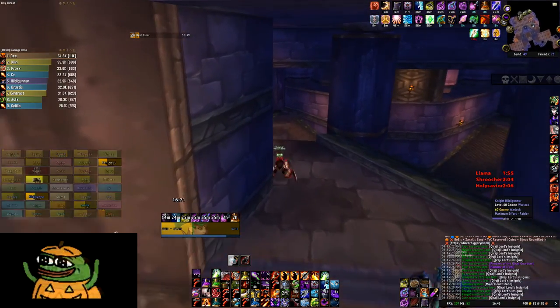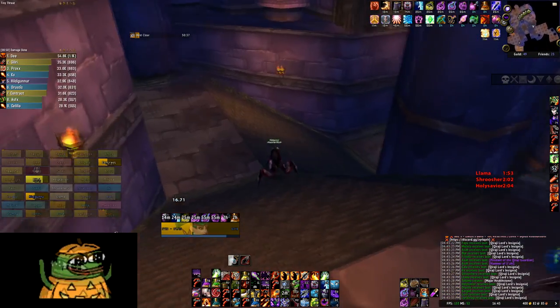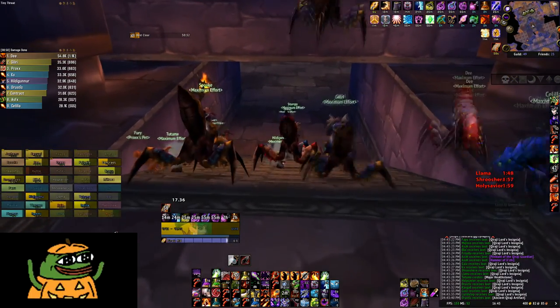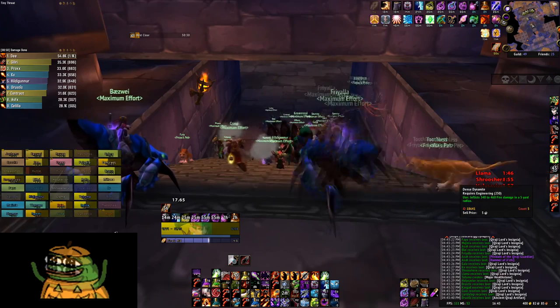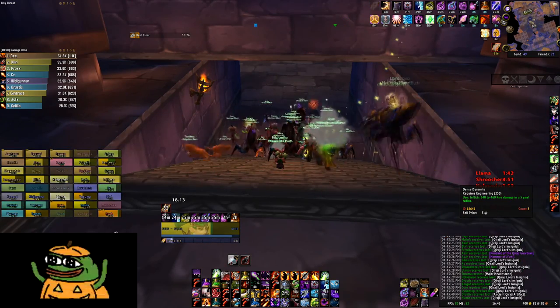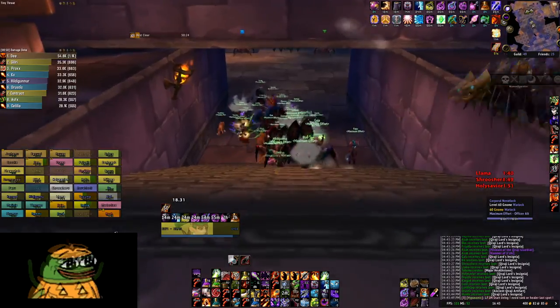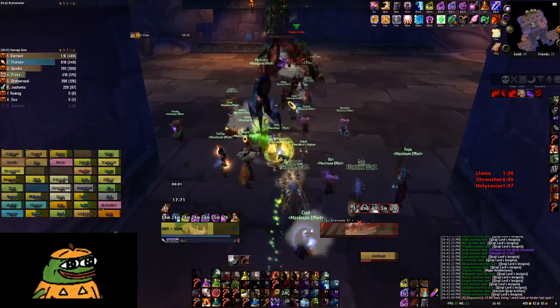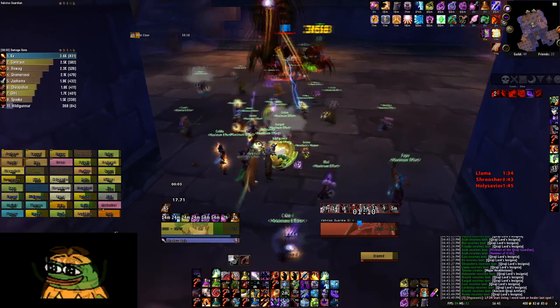Yeah, we lost him because we got like four in a row. Okay, loot the boss. Don't take fall damage and die. Looking at the DPS contract — and Puhex amount if you can remember. Got one contract, that's one. Okay, let's pull in three, two, one — nuke X.